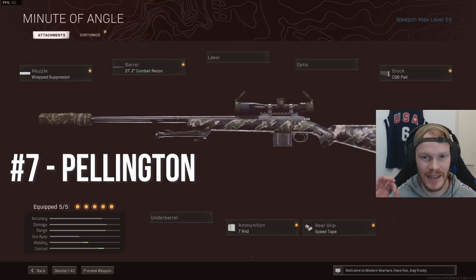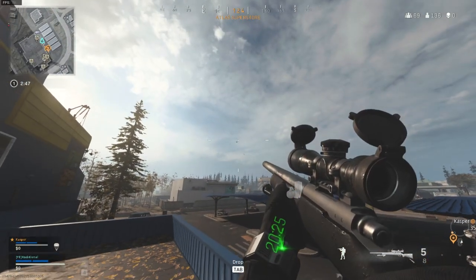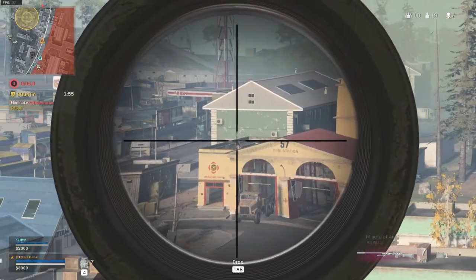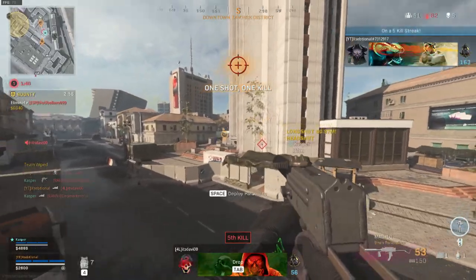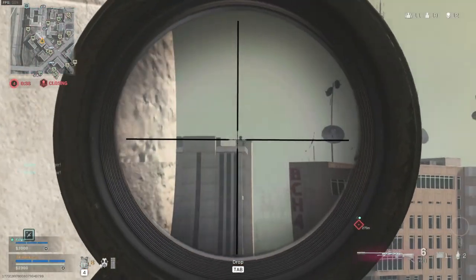Let's get into it. The 7th best sniper in the game is the Pellington. The Pellington is a Cold War sniper. It is a decent sniper, but there are a few things I do not like about it. The bullet velocity is kind of low compared to other snipers. It has a very slow ADS for a low damage sniper, comparable to the HDR in my opinion. And sometimes it feels very inconsistent — I don't know what it is, but that's just my feeling with this gun.